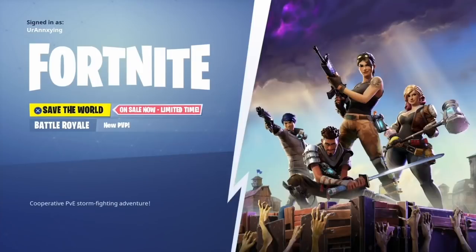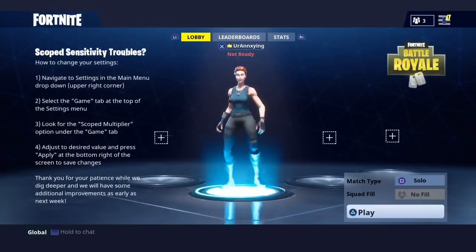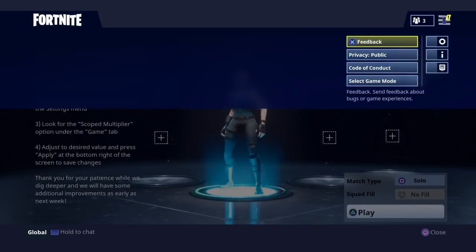So we're gonna go to a battle royale, and then if you have a PS4 you're gonna click the options button. This will pop up and you're gonna scroll over to the right and you're gonna be in settings.